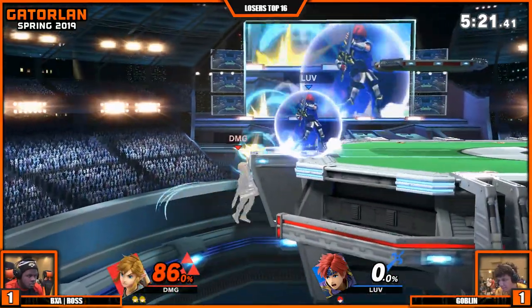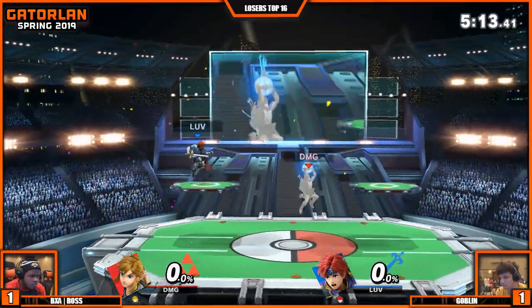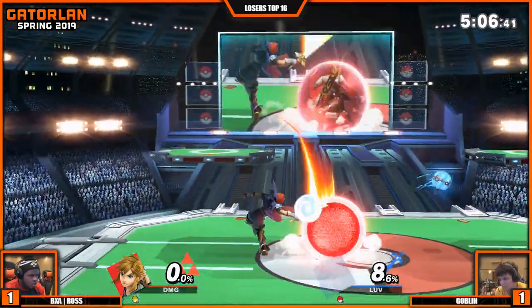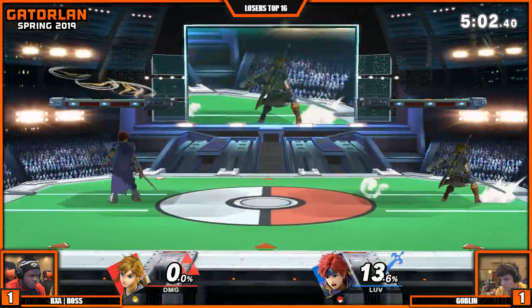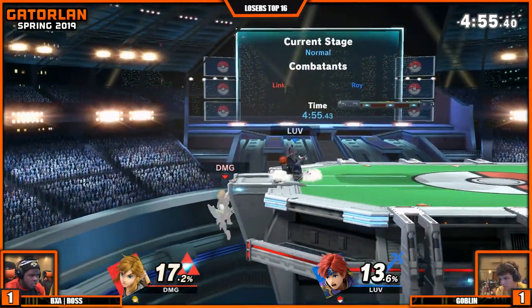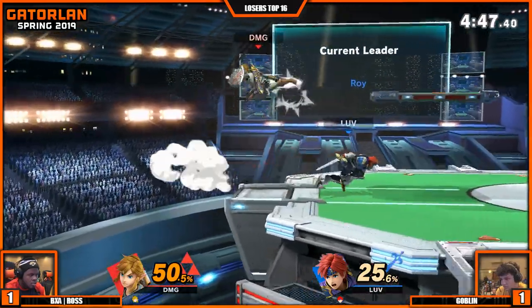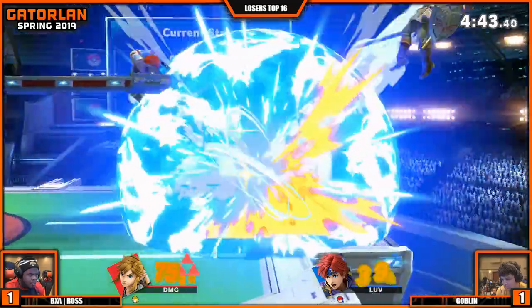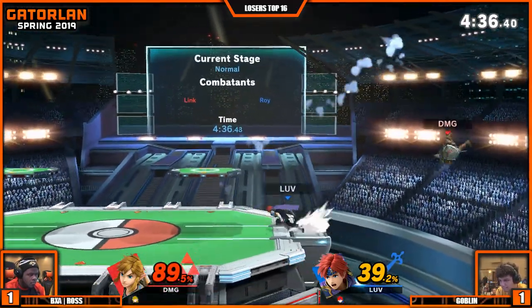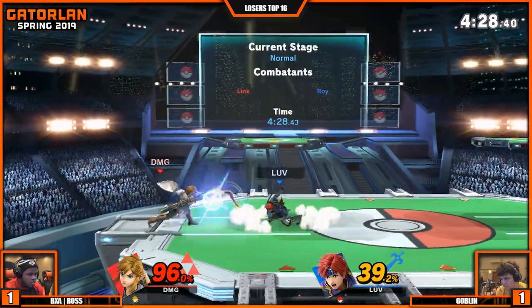Every hit counts. Fantastic counter off stage — he's going in right now. Last stock, one apiece. Last stock, last hit. Missing that attack again — he's got to watch out at higher percents, that's going to confirm. The bomb there is not what Ross wants now. They're doing a great job keeping it very neutral, only playing super safe options. Goblin just wants to keep him over here — he has so many safe options. With that down air connected. Fantastic grab — I think he buffered that bomb release. Fantastic shielded down to neutral air. How's he going to capitalize? Ross on ledge again. Side B — Side B will actually KO soon at the ledge.